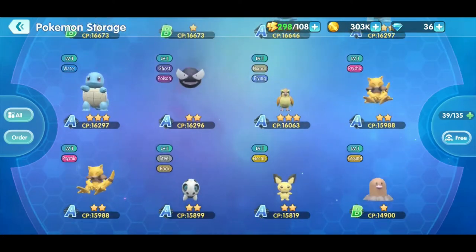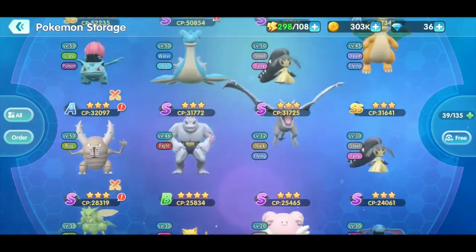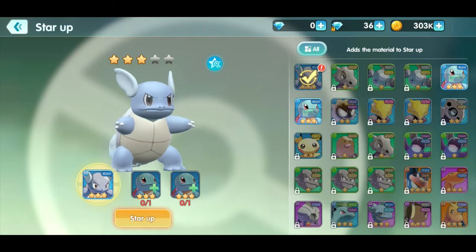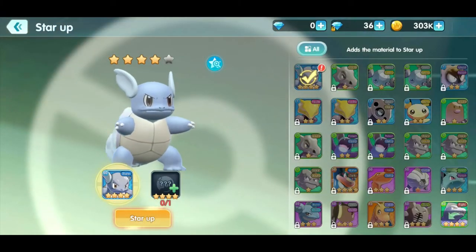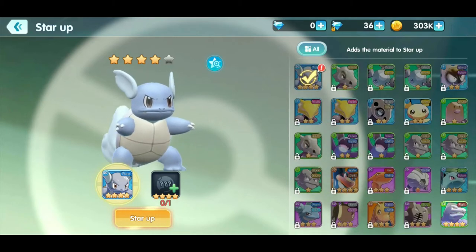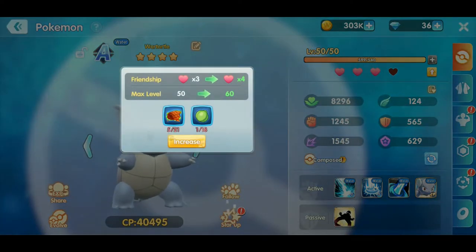We got two three-star Squirtles now — oh my goodness, no way! So now we can star up our beautiful War Turtle — he deserves it, he's been battling so hard. Let's go ahead and star him up. Now he's got four stars, so he's going to get stronger. The next step we need to get a four-star, and if we have a four-star we can give that to him. This one's cool because it doesn't matter what four-star it is unless it has a picture on it, which means you have to get that particular Pokemon. Let's get him some food and increase his heart.